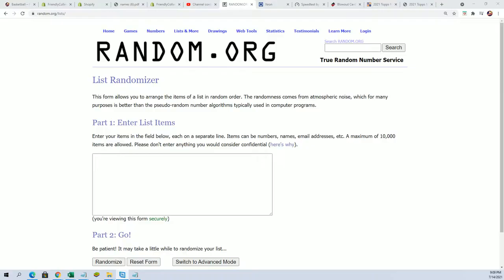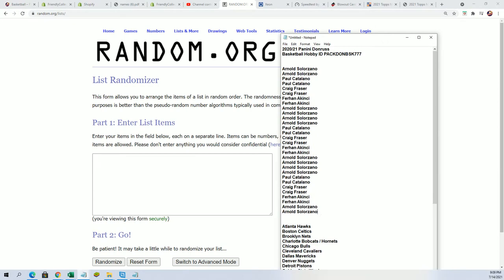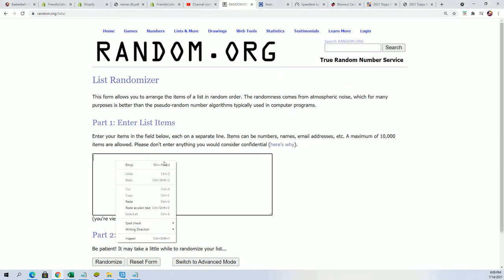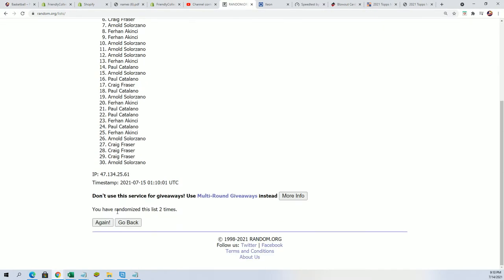Good luck everyone in Dunrath's basketball. Wishing you the very best as we find out who's getting which teams in the break. Good luck. Seven times through for the owner name, seven times through for the teams. It's Dunrath's basketball pack break.